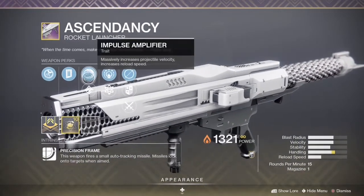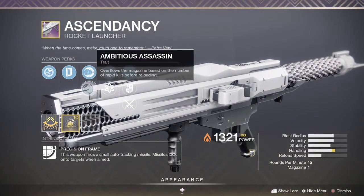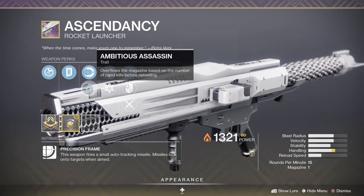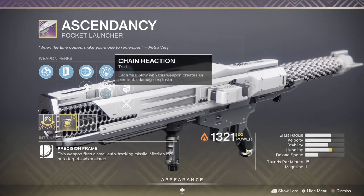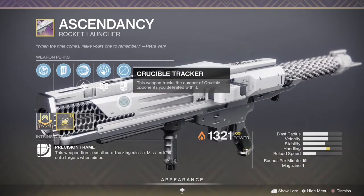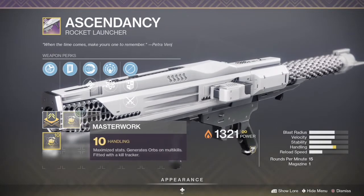It also has Impulse Amplifier, which increases projectile velocity and reload speed — a really nice perk. There's also Ambitious Assassin, which overloads the magazine based on the number of rapid kills. Then Chain Reaction means each final blow creates an elemental damage explosion, and picking up an orb will increase its damage every time you hit a bullet.